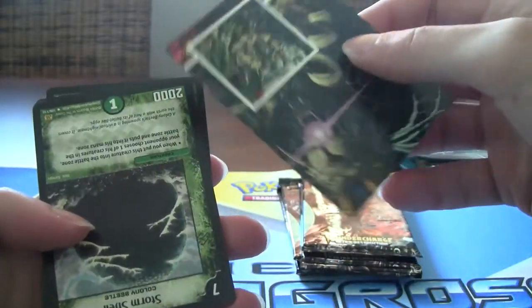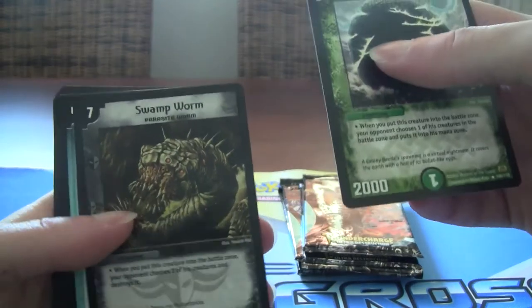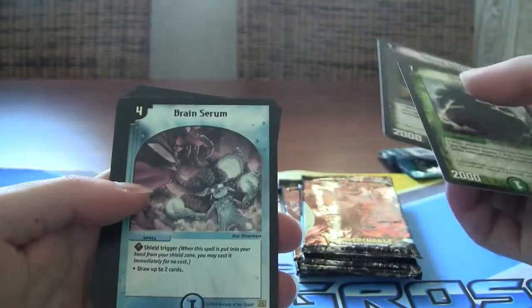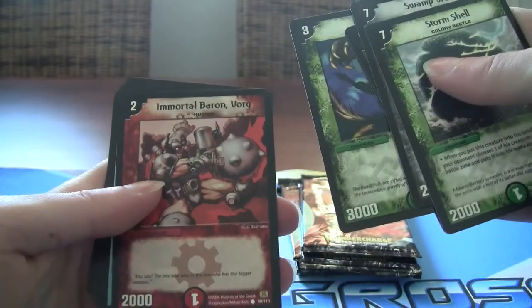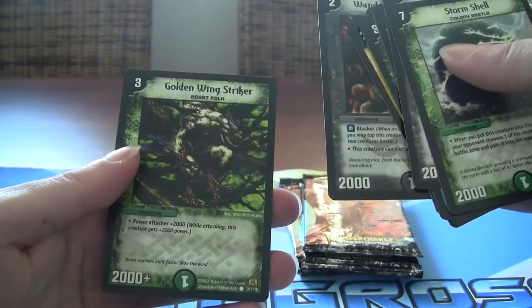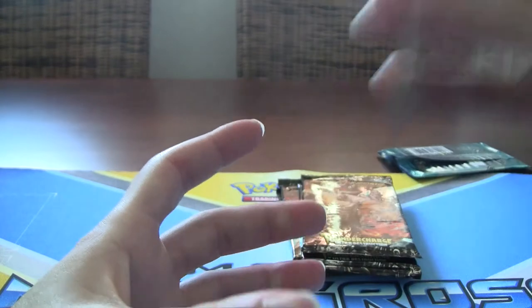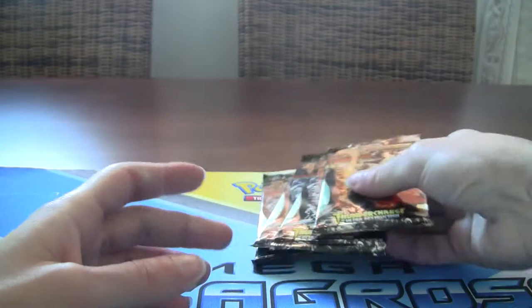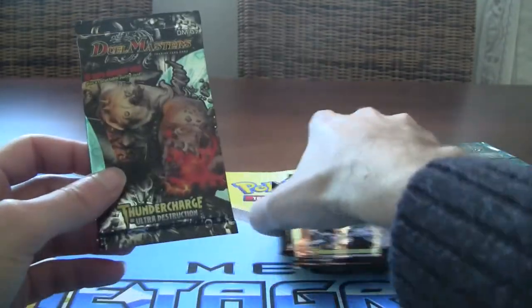Give me something cool. We got Storm Shell, Swamp Worm — ugly card and it's weak too. Brain Serum, King Feral Baron, Hunter Fish, Wandering Brainer, and the Golden Wing Striker. I didn't get any Terror Pits, which is sad. But we got these still. And I got two Secret Rares, so I can't complain.